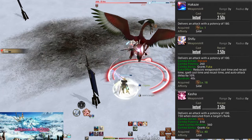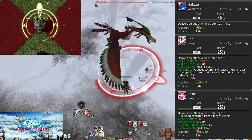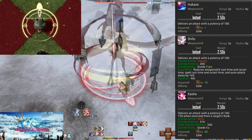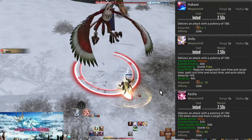Finally we have Kasha, the partner to Gekko, doing 310 potency or 360 with the positional. However, Kasha is a flank positional — flanks are the sides of the enemy. It gives the Sen of Ka, the flower on our Sen gauge. We'll cover what these Sen are for in a bit.